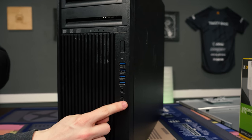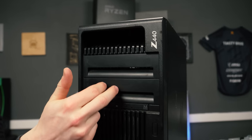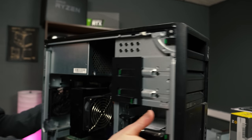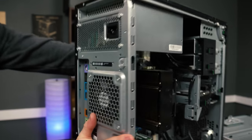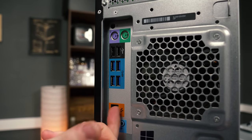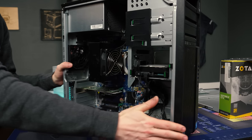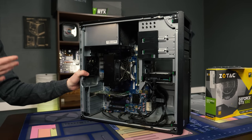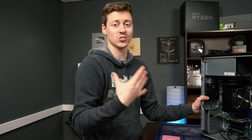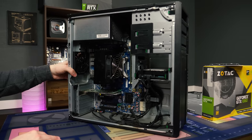You have four USB 3s in the front, your audio jacks, power button. It does come with a disk drive and a couple of spots where you can add some drives. In the back, you have your typical PS2 ports, two more USB 2s, four more USB 3s, your internet jack, and then two more audio jacks. So as far as expansion goes, it's pretty up there. The one thing to keep in mind is that you really can't put this in another case — you could, but it's going to take a lot of modification.